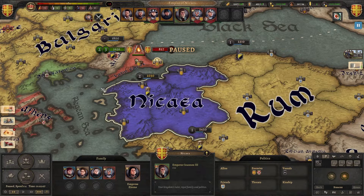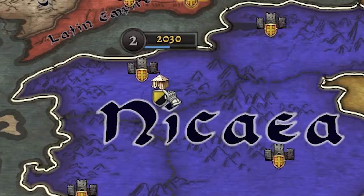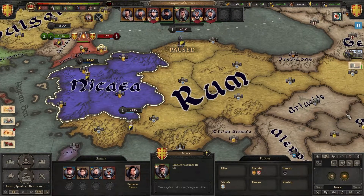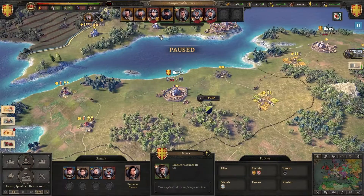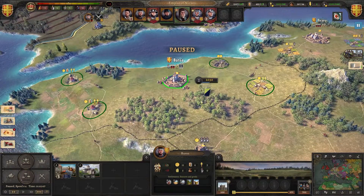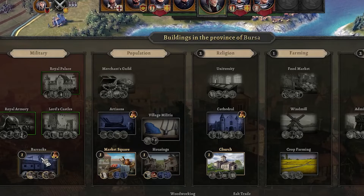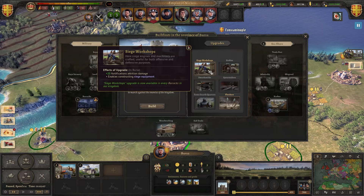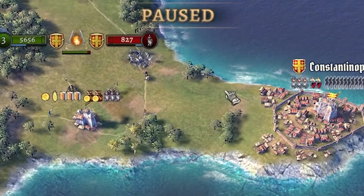You need siege weapons. Just a fun fact: that small tent there is a mercenary camp, so you will see it on the map. To get siege weapons, you first have to build barracks and then build a siege workshop. The siege workshop gives plus 20 fortification attrition damage and enables constructing siege equipment.